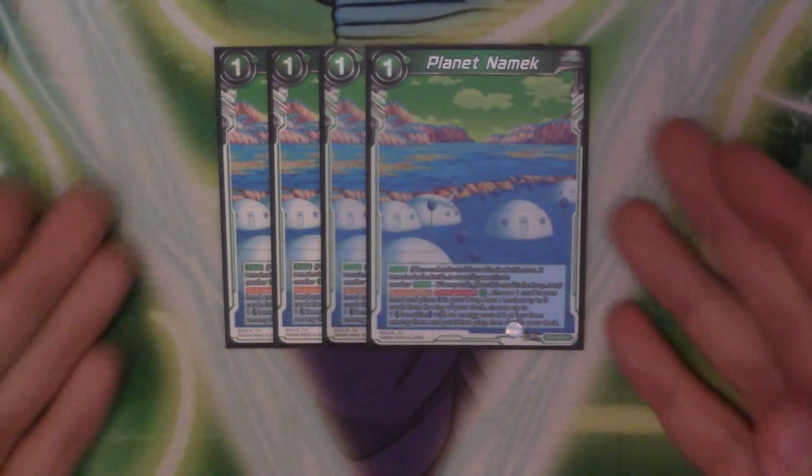The best thing I think to see off Planet Namek is Nail, because he draws cards — being able to get him out for half the price is great.